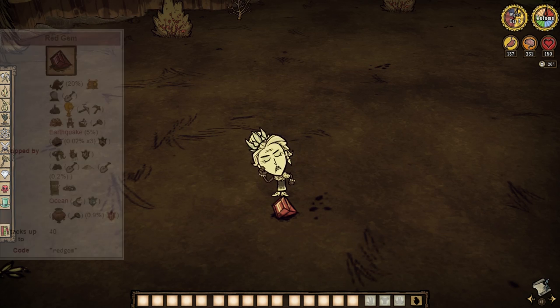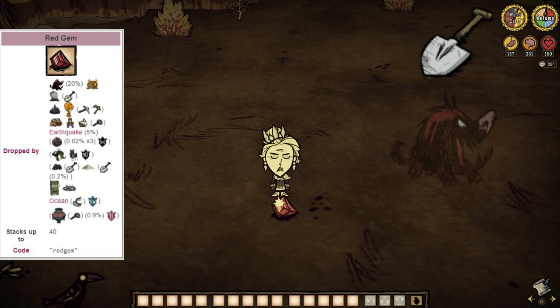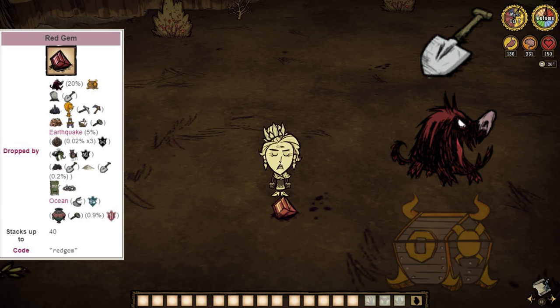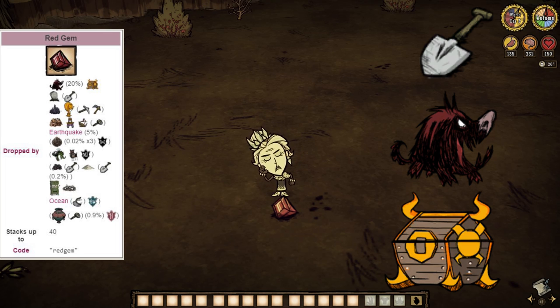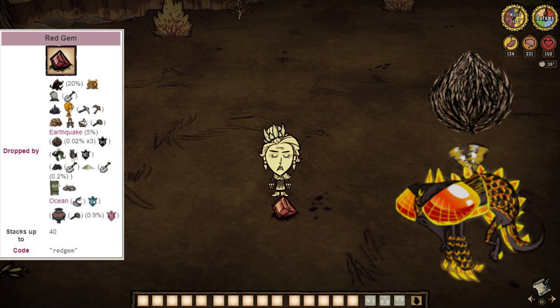First up, the warmth of the red gem. They can be obtained via grave digging, killing red hounds, and perhaps even earthquakes down under, along with the many possibilities within the ruins themselves. Plus, we have a 0.02% chance via tumbleweeds, and a guaranteed 2 from vanquishing the dragonfly.